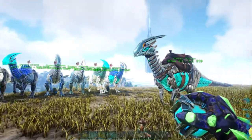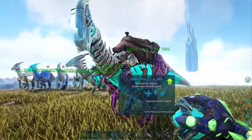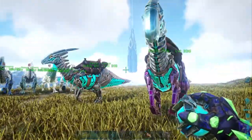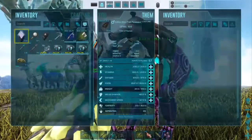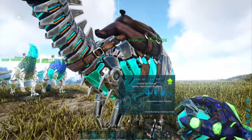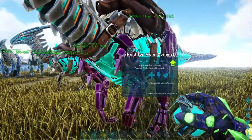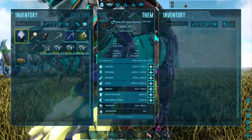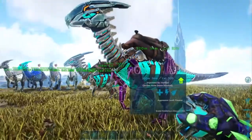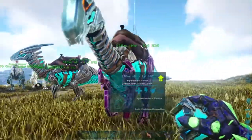You can also go into mutations, though this video isn't specifically about mutations. To show you what happens: this 318 turns into a level 320 with a mutation. You can see this guy's got these purple legs, which was the color part of the mutation, and he got an extra two levels from being mutated. Those two levels went into health — he's got 2,120.3 health compared to the original 2,040.3, so health went up by about 80 points from one mutation. You can keep stacking mutations to get stats up pretty high.